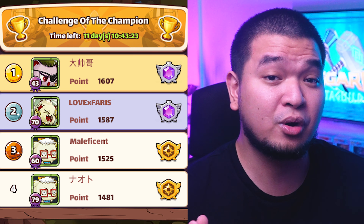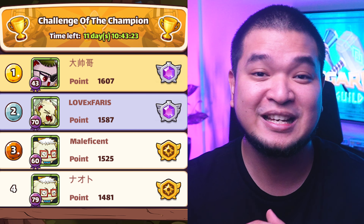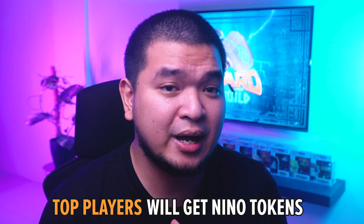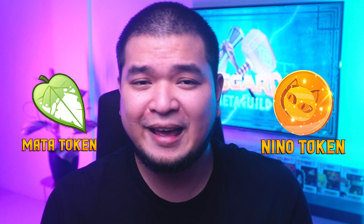PvP is a great way to earn more MATA rewards, so paying close attention to team composition, faction, and classes will really pay off. Just like any other PvP play-to-earn game, Niniko also has competitive leaderboards which grant more rewards to top players. These competitive ladders are called the Arena — they run for a limited time, and top players earn items, Lucky Spin chances, and the NINO token, another in-game token for Niniko. MATA token, NINO token — what are they exactly? Tokenomics is up next.